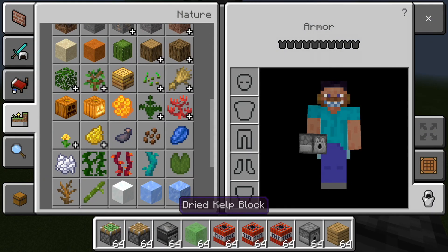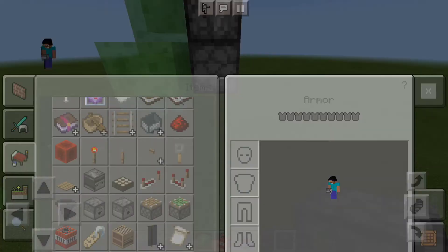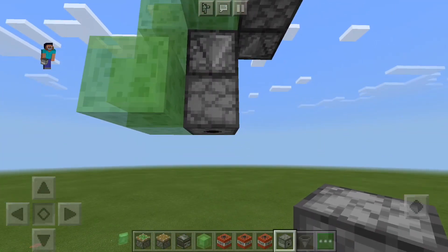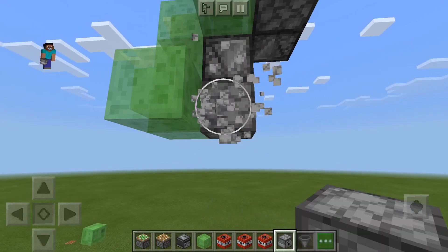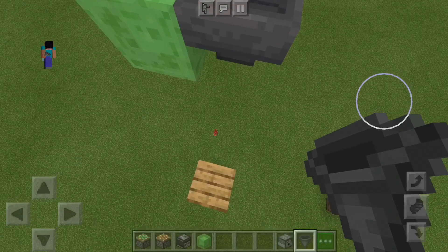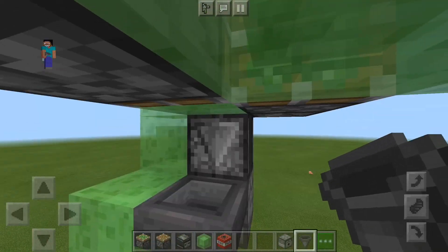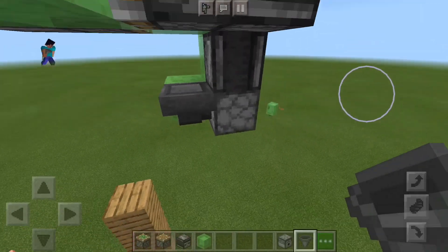Then you want to place an observer like that, and a dispenser like that. Now this is the optional part — you can put a hopper in for extra storage, but it is not necessary. Place your TNT there and it will go straight into the dispenser.